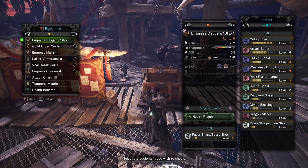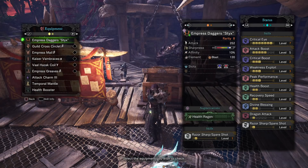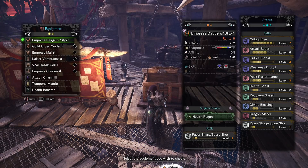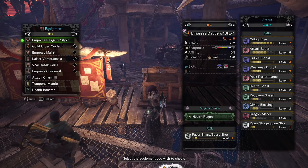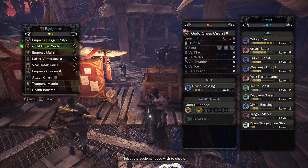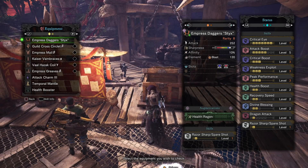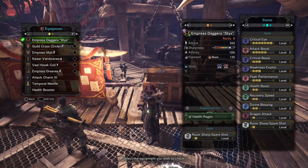With this set you save a lot of gem space. You don't need Handicraft because of Razor Sharp — it will halt your sharpness loss. It's the best skill you can get; you don't need Handicraft, you don't need Protective Polish, and you don't need to sharpen during a fight. You will just finish off the monster. It also has Blast damage, so after a few hits you get that extra Blast proc. And it has two level-three slots, so that's the best in my opinion.